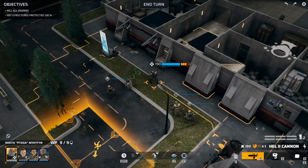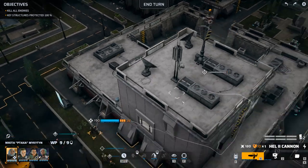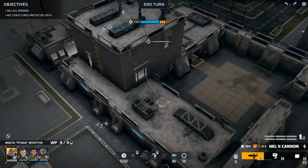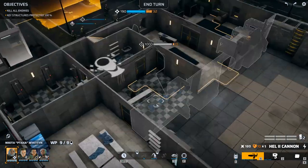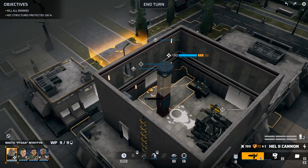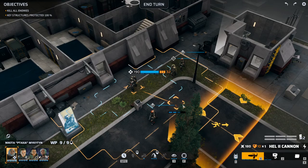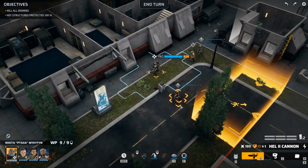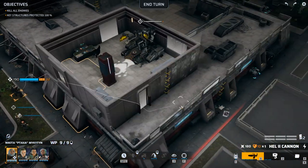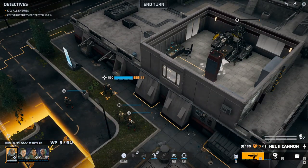Apparently key structures protected 100% — kill all enemies. That's a key structure. So we can jump in this window. I don't like this window — terrible design. Who the hell thought this was a good idea? The whole place seems like a fortress but apparently has these big windows. Makes no sense. Who designed this? The aliens? That's the only way it makes sense.